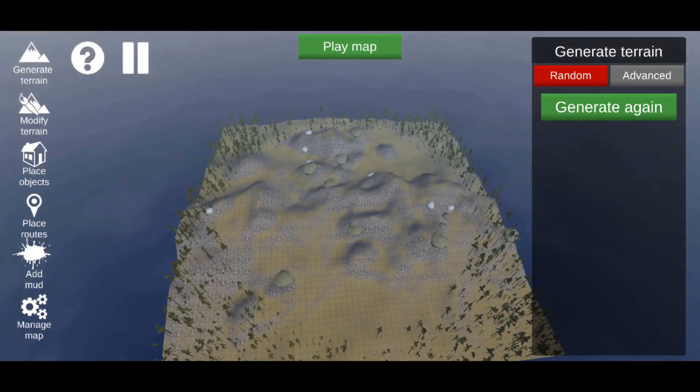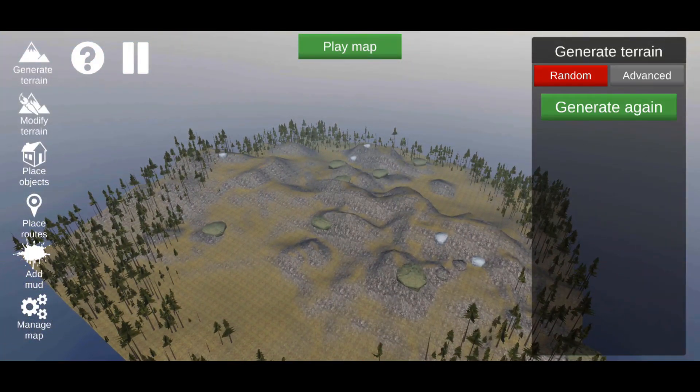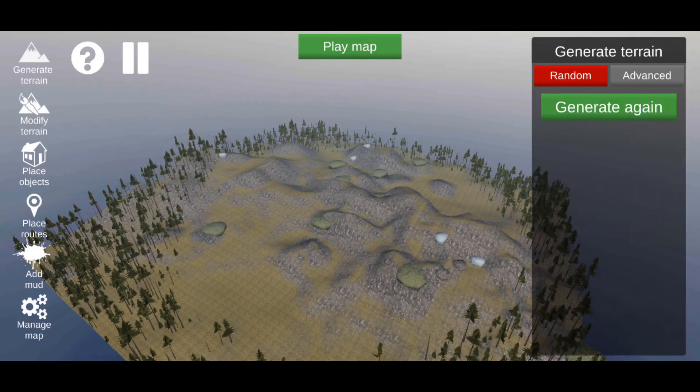When you get into the map it's going to load you up in this camera angle. Use two thumbs to look around, use two thumbs to zoom in and zoom out. On the left side of your screen there will be: Generate Terrain, Modify Terrain, Place Objects, Place Routes, Add Mud, and Manage Map.